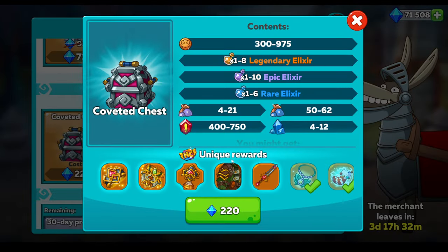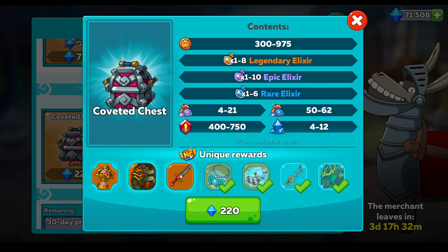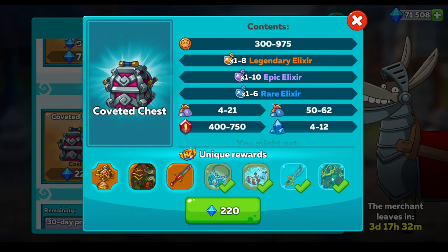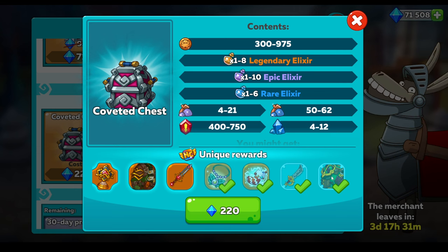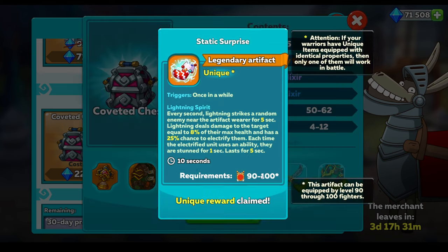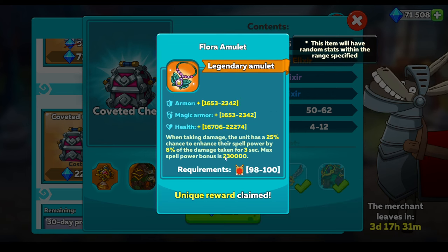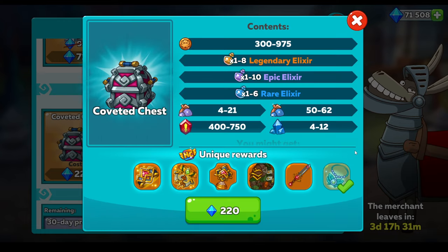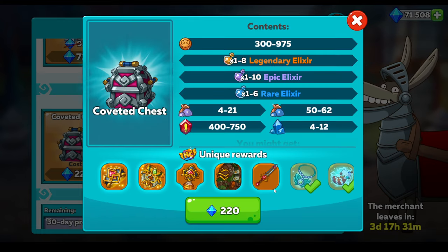And then we've got the coveted chest. I haven't gone for any of these yet. Typically, if you do need all of these items, the skins will come first. So you probably need to spend a good 4,000 to 5,000 diamonds just to get through the skins to start getting some of the other items. I can't even remember what all these are now, but I've got them and I don't use them. So many items in the game nowadays we just don't use.